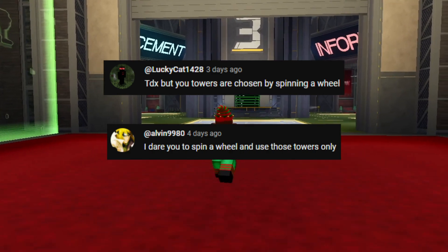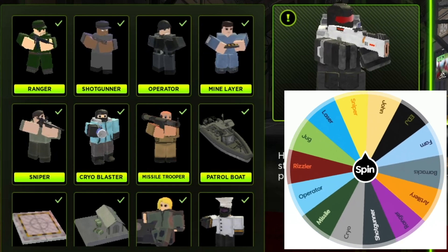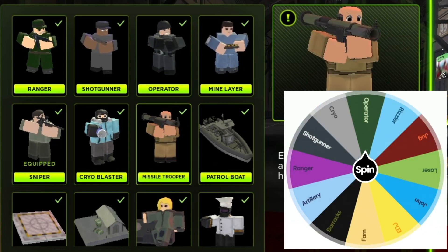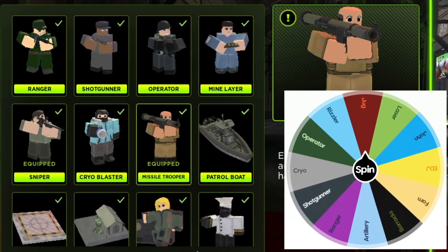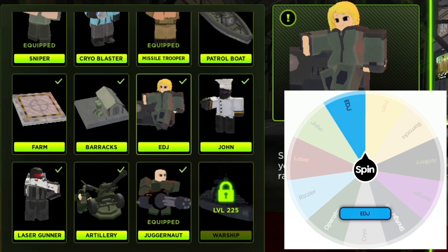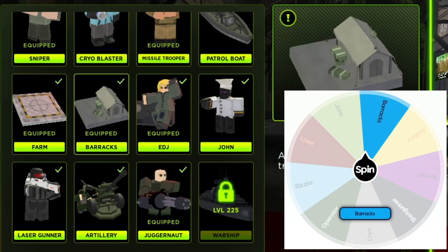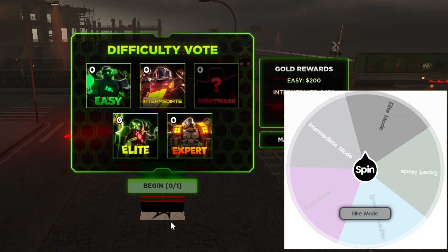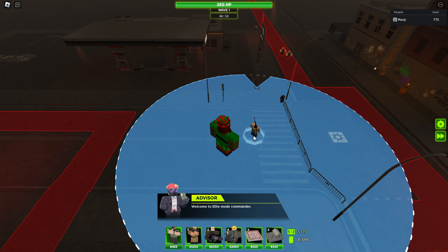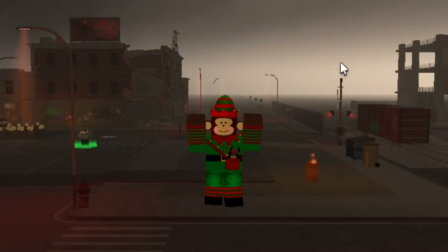So the next challenge: I have to spin a wheel to pick my loadout, but I'm also going to spin a wheel to pick what game mode I have to play. Let's see what we get - oh, sniper! Missile trooper. Juggernaut. EDJ. Nice. Farm. And barracks - that's a good loadout. So we have to play elite mode. The wheel gave us a great loadout, but when you think about it, there's only like 15 or 16 towers in the game, and they're all pretty decent, so it's pretty likely I'll end up with a good loadout. The early game is going to be pretty easy - I'll see you guys later when we're in the late game.